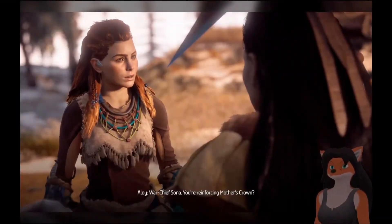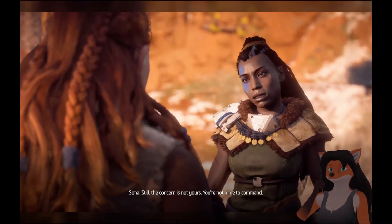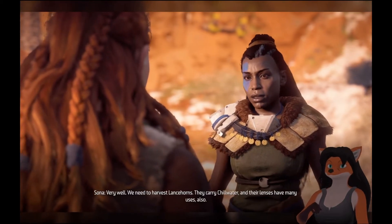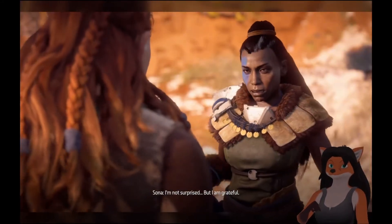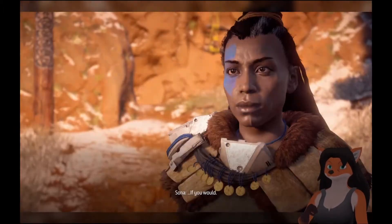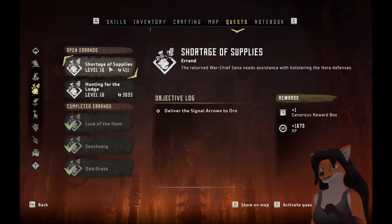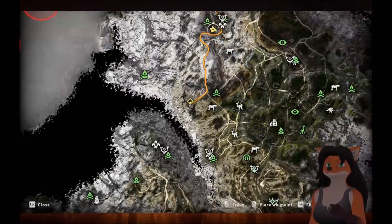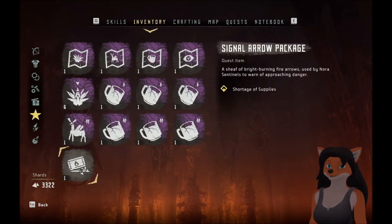Hello, Sona — War Chief Sona. You're reinforcing Mother's Crown? If the Nora are to weather another attack by the Metal Devil, we must brace our defenses. We need to harvest lancehorns — they carry chill water, and their lenses have many uses also. I've already hunted lancehorns — I should have the parts you seek. I also need the watchtower stocked with signal arrows — take these to Orn's Tower in the south. We got chill water and signal arrows — this is a simple task.